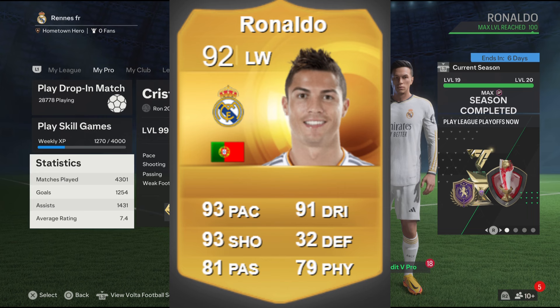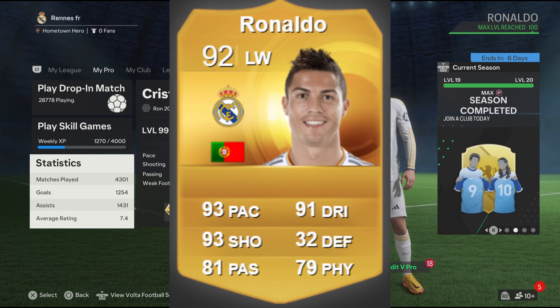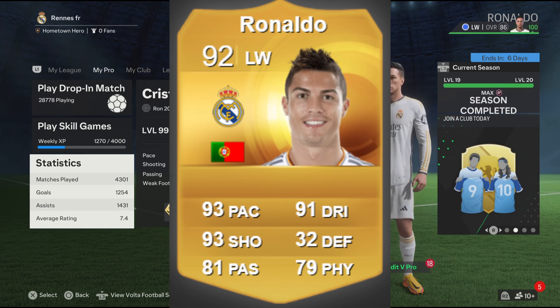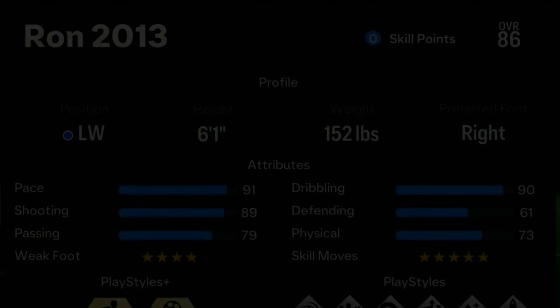I'm going to be recreating Ronaldo's FIFA 15 gold card, which is 92-rated and it's a left wing. These two builds are very similar when it comes to the attributes.